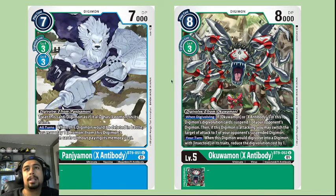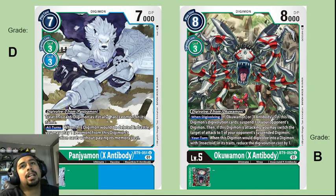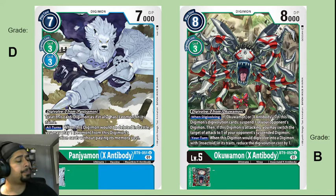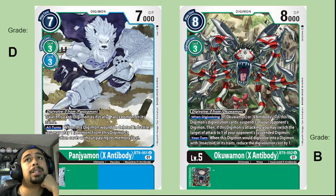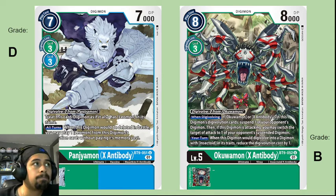Tanjomon X-Antibody is going to receive a D — it's not great. It is in fact part of the Leomon line and is treated as if it has Leomon in addition to its own name. It digivolves for zero from a regular Tanjomon, and it has an all-turns ability: when this Digimon would be deleted in battle, you can play a Leomon — which we've already seen in this set. It is green and blue again.